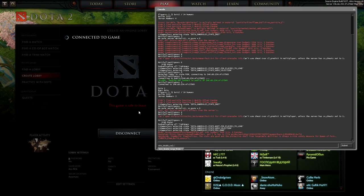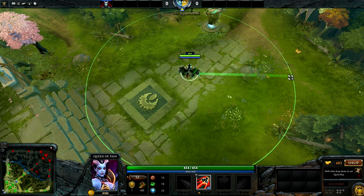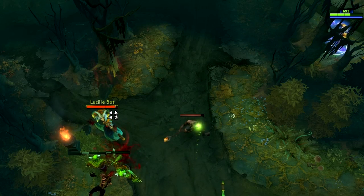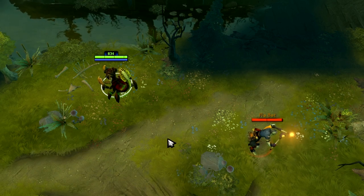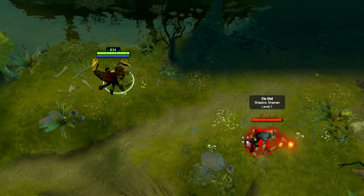Welcome to tip of the day number 6. Last episode I talked about spell range indicators, and today I will show you a small tip about blink-like abilities, particularly useful when playing Sand King. When using blink to initiate on an enemy character, you should always aim at his back. This allows you to get an extra free hit as well as forcing the enemy to face you.